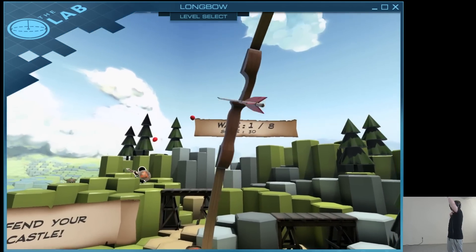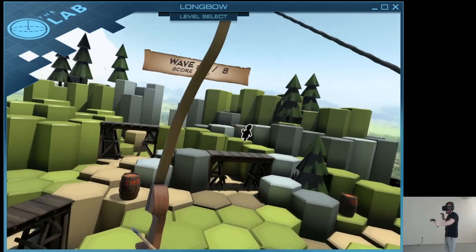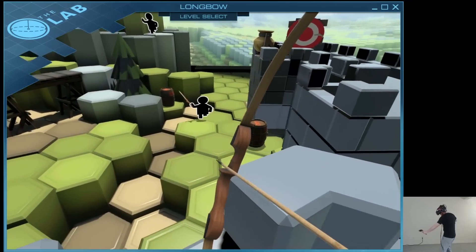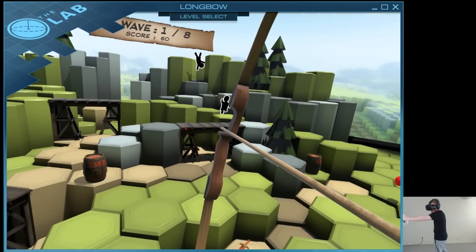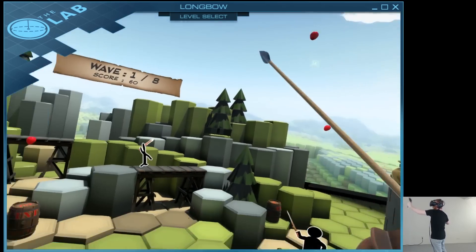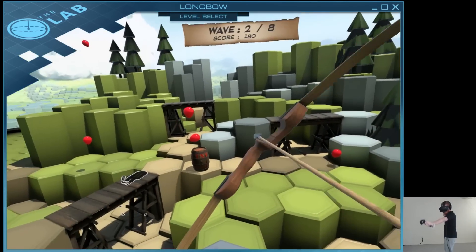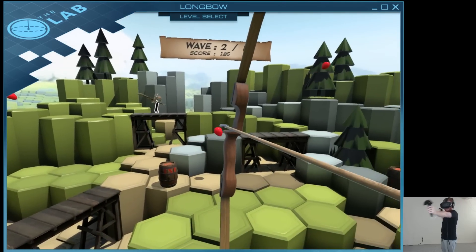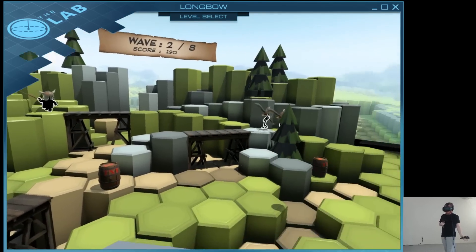Alright, so wave one — you can see I already have a score. You get a score for each enemy you kill, you get more for a headshot, and you also get five points for killing a balloon as long as your gate has full health. Because the purpose of the balloons before the scoring system was to heal your gate. Five points from that balloon puts me at 190, which is not that much.